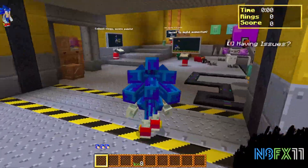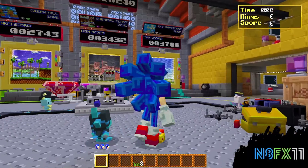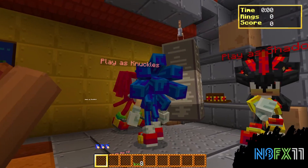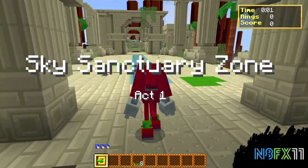What's going on guys, welcome back to our video. In today's video we're gonna be doing part three of the let's play, playing through three acts of Sky Sanctuary. We're actually gonna equip Knuckles since Sky Sanctuary and Angel Island are kind of his home. Without further ado, let's hop into act one.